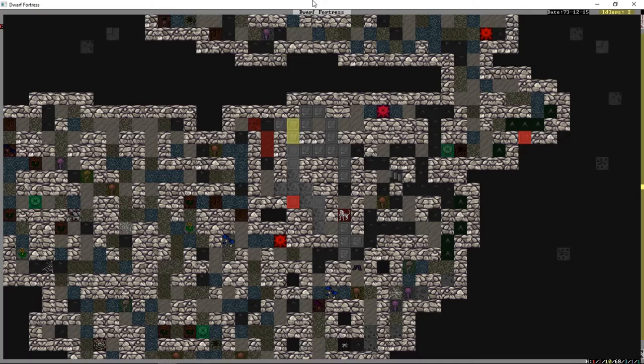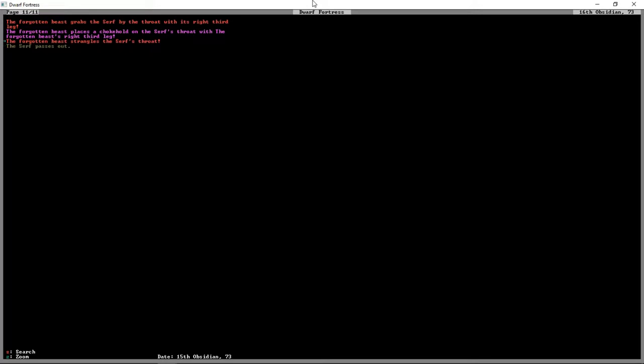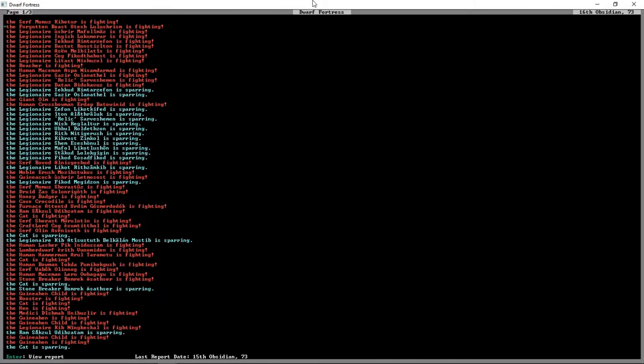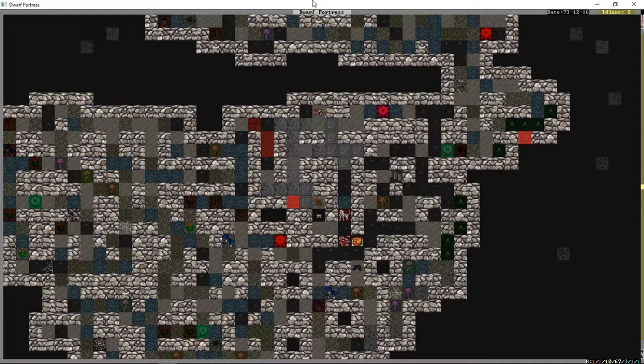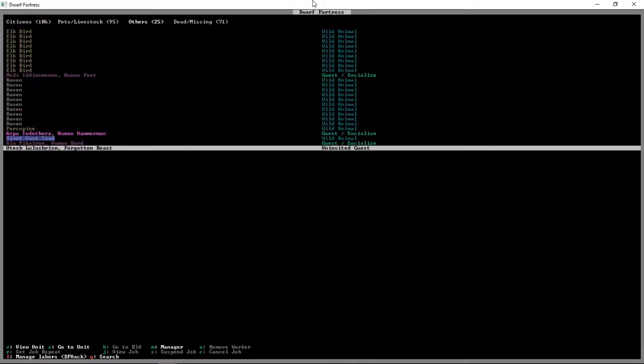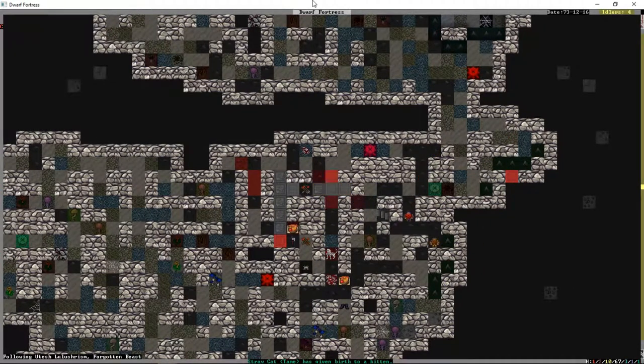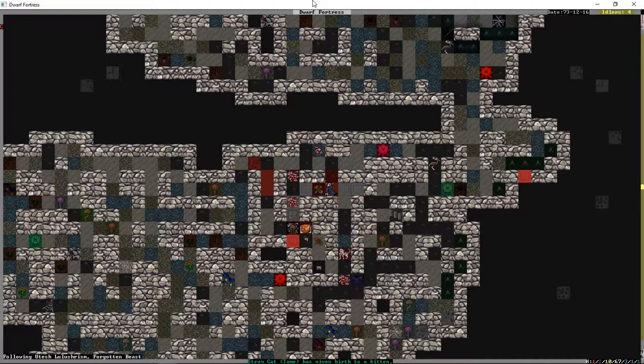One of the serfs ran in to try and fight the beast. It seems like people are trying to get equipment instead of fighting it. It's strangling the serf — that's not going to go well for him. Around half of our military is not here — they've just gone to do other things I guess. The beast is now fighting elk birds. Squads A, B, and C should be killing this thing right now — why aren't they?